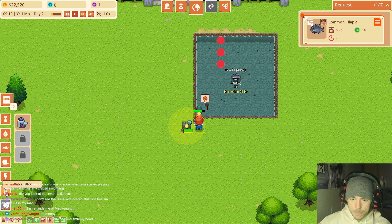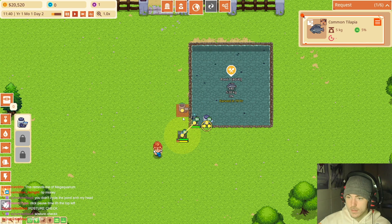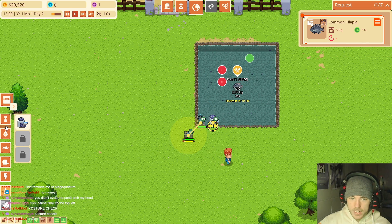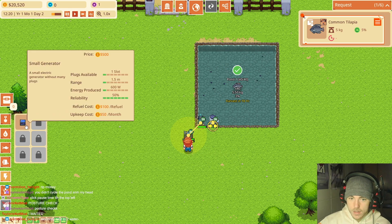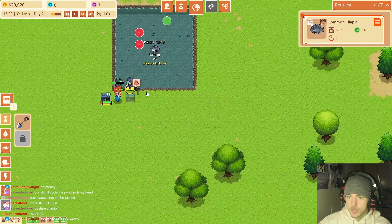I got a water filter for the pond. This one doesn't have a connection — wait, I need to build a separate power thing. That was dumb. I guess I'll build a generator here, and then we should dig another pond.